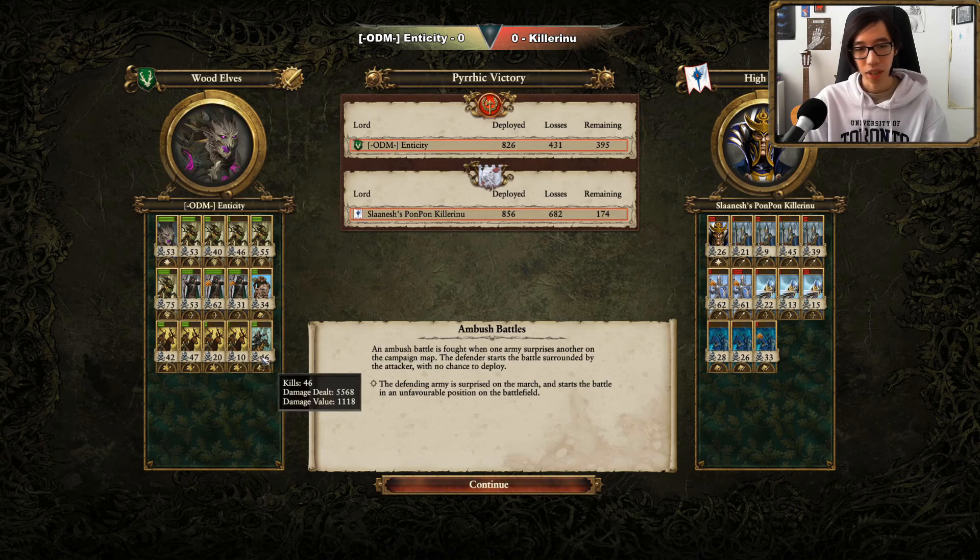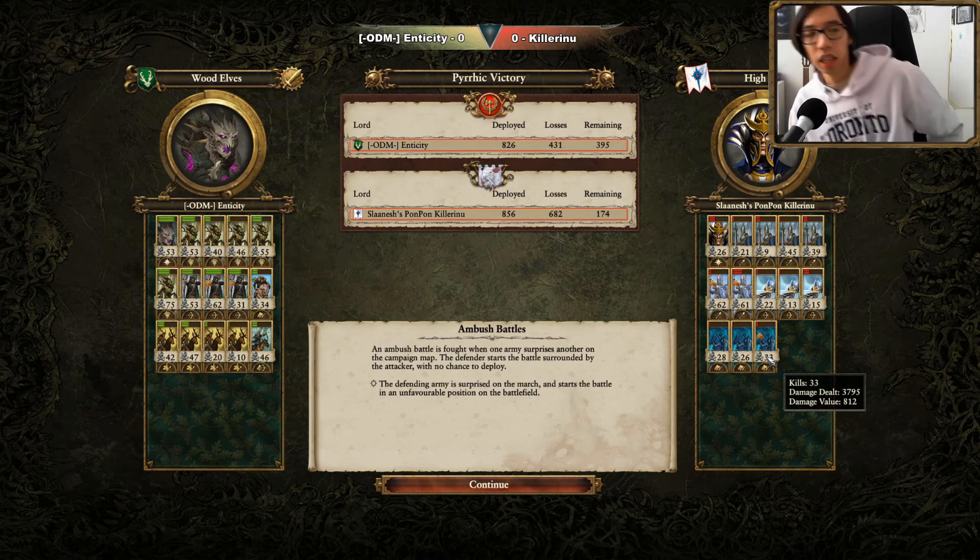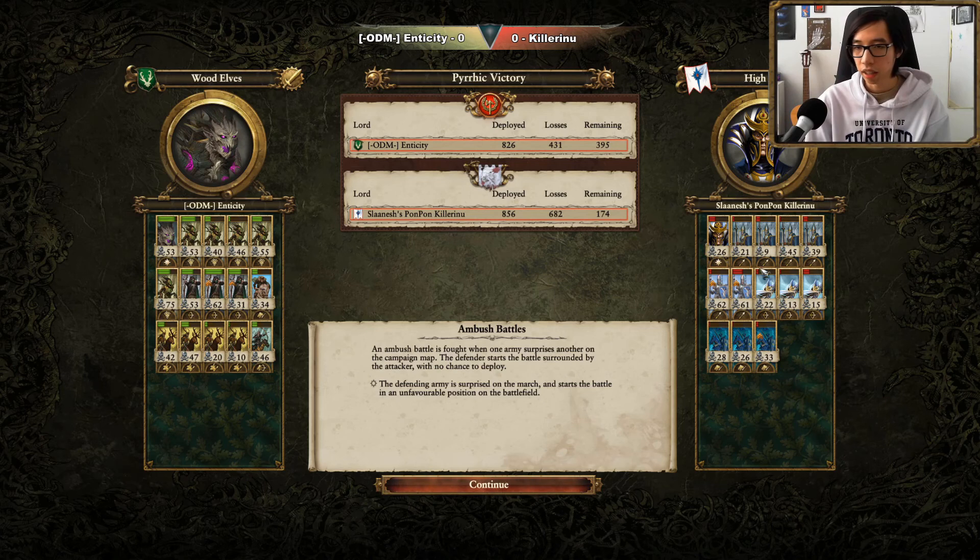Getting over 1500 damage value on most of them, and picking off very key priority targets. My cavalry didn't do as well — they did trade out into the Dragon Princes, so they did about even. Not exceptionally, but they did their job. So there we go — a pretty straightforward game.